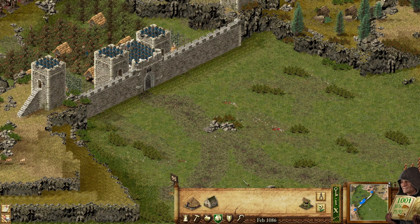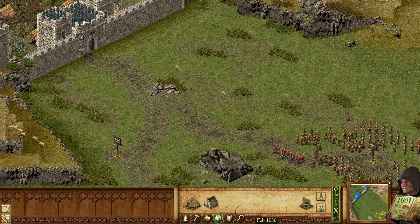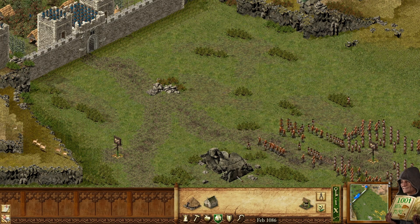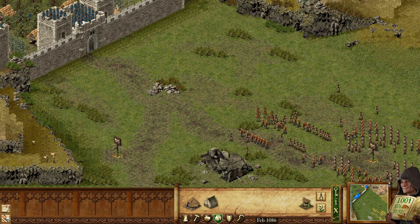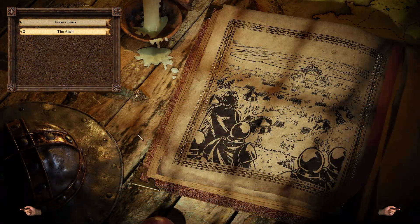They managed to fire once — at least some of them did, not all. Here comes the second wave. Hello there folks, this is Hetman, and today we continue with a new campaign. The second mission is called the Anvil, so let's get started.